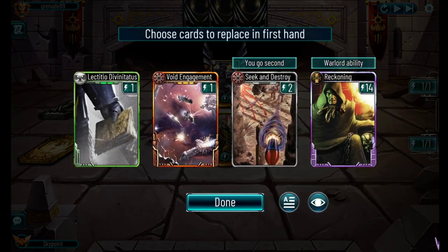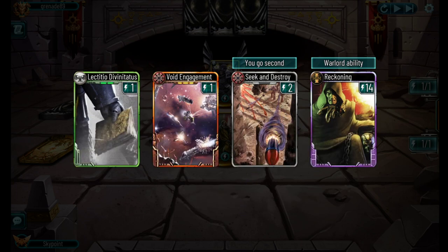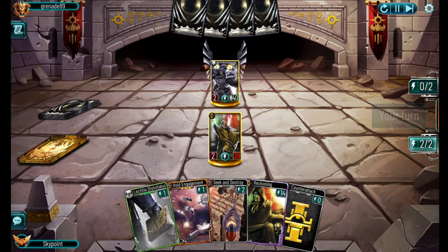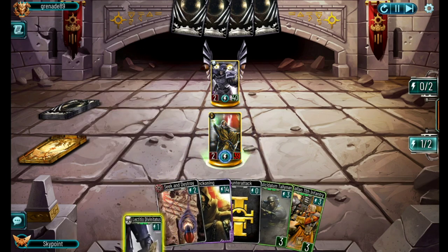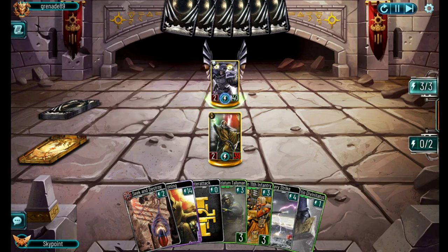Next, a battle against Corvax - this will show how the deck does against stealth-heavy builds. Not a bad set of cards to start with - loads of card draw for turn one, which should set me up for following turns. Seek and Destroy is always good against Raven Guard because of that annoying vehicle with four attack, two health, Sneak Attack and Flank. Fate shows us the path - he goes ahead using his ability to ping me for a point of damage. Void Engagement pulls out a troop, not a tactic unfortunately. Lectisio grabs two tactics.